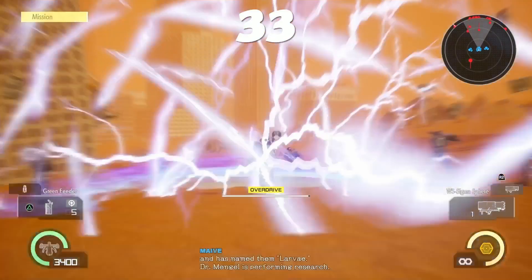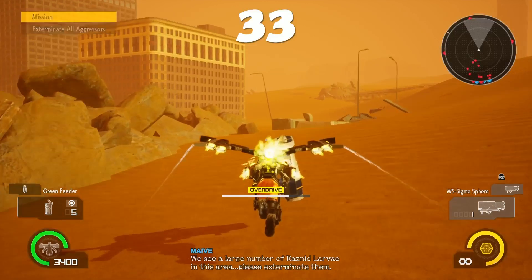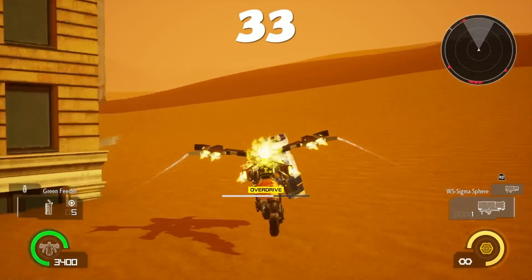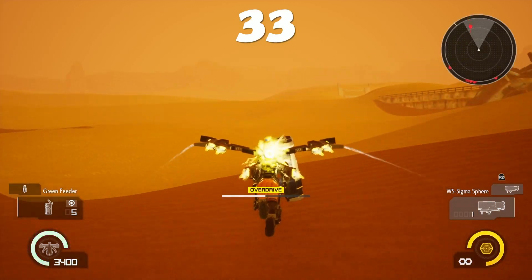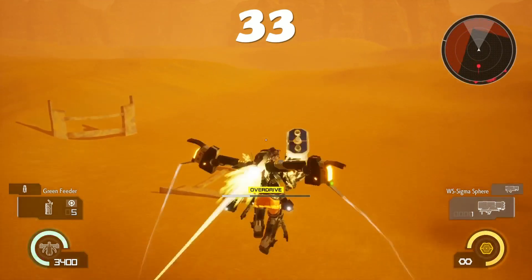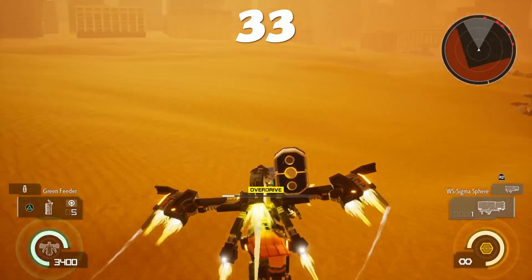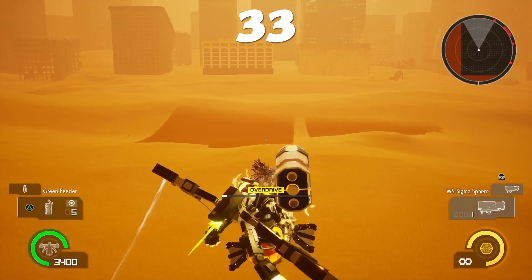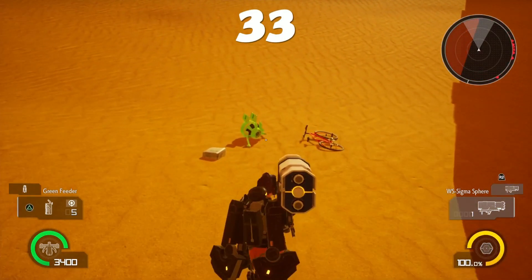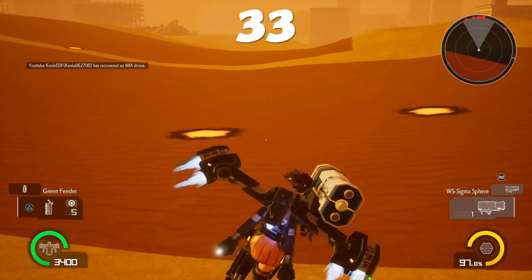Mission 33: fly straight ahead and look for the edge of the map. You're going to see some debris on the ground — like a bicycle and toys. Head to the edge of the map, then turn to the left. You'll see some debris on the ground and there it is. A little bit hard to find, but not too bad because it's in the corner — head to the corner and then head left along the edge of the map.